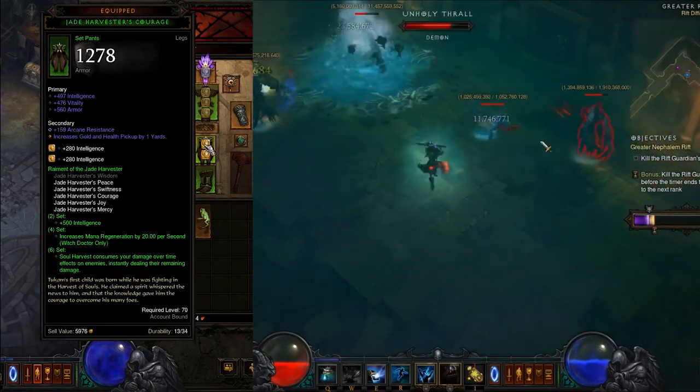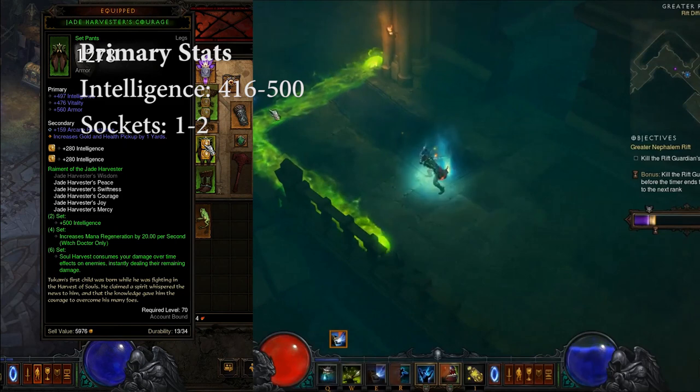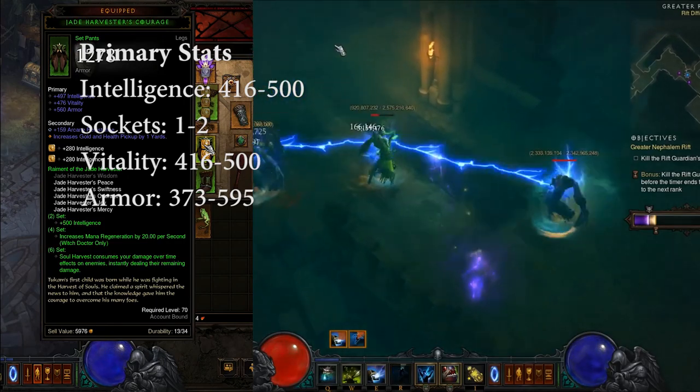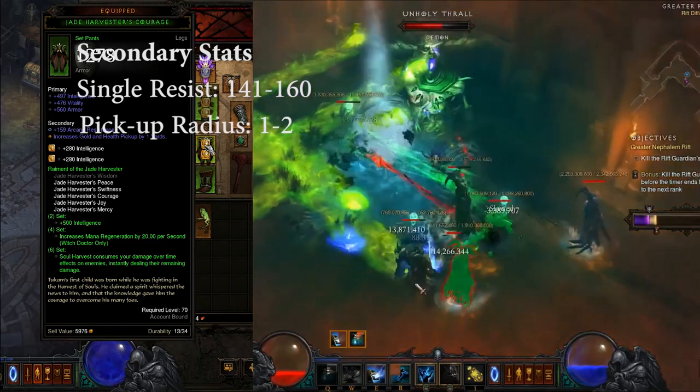Next, you're going to want to get the Jade Harvester Pants. For primaries, you want Intellect which rolls up to 500, two sockets, Vitality which rolls up to 500, and Armor which rolls up to 600. If you can't get one of these, go ahead and get All Resist which rolls up to 100. For your secondaries, you want a Single Resist and Pick Up Radius.